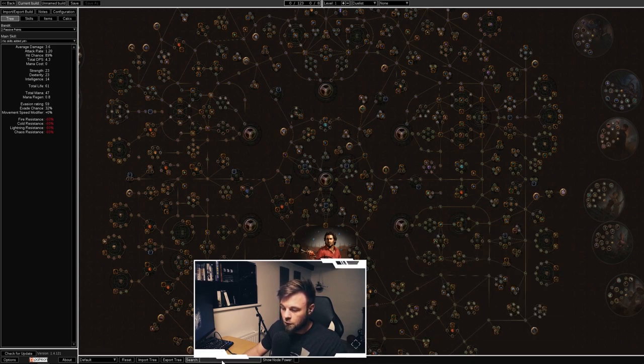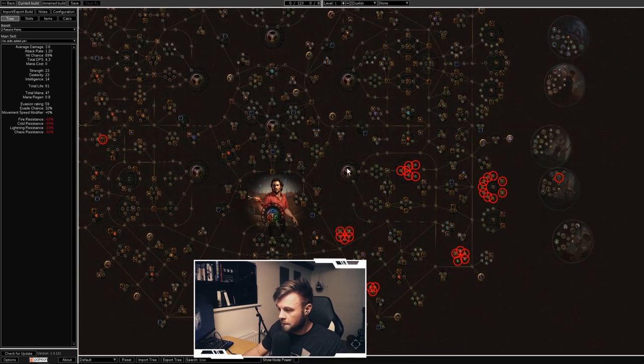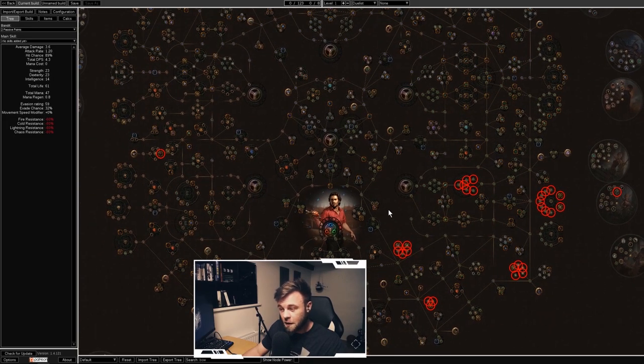The starting position determines which skill nodes are available from the get-go and which are close by. For example, if you want to make a bow build, you can see in Path of Building that there are many bow nodes near the Ranger. That means a Ranger would have to travel less distance on the skill tree to reach bow nodes than a Marauder would, and those nodes scale your bow damage sooner.